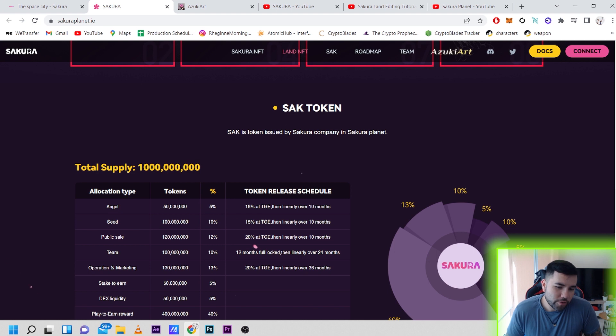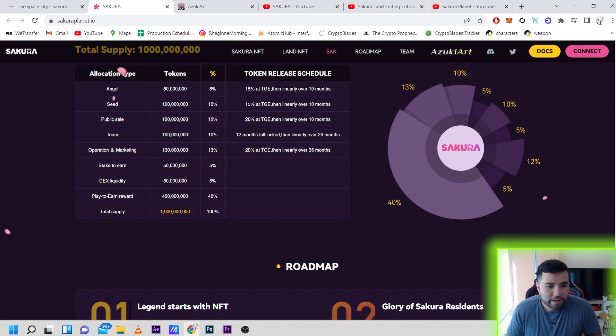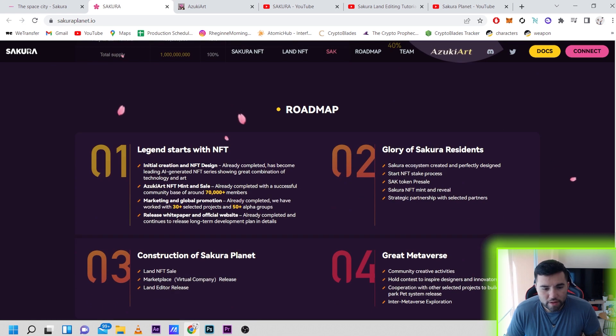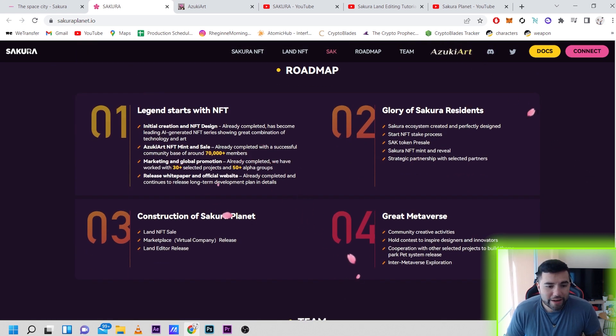Right here we have the SAK token — it says the SAK token is issued by Sakura Company in Sakura Planet. We have the total supply and allocation shown here — you can pause to see where the allocation is going. One thing I really like is the play-to-earn reward which is 40%, which is great. It seems pretty reasonable overall.